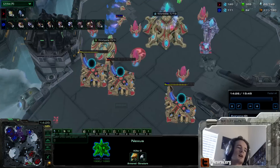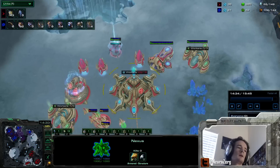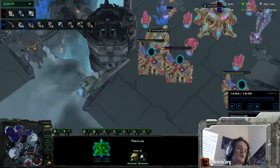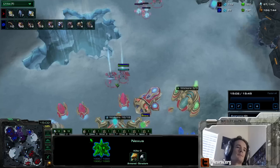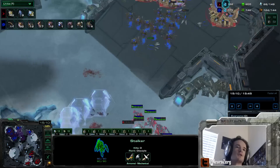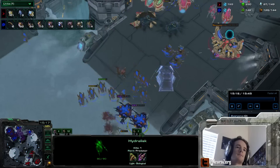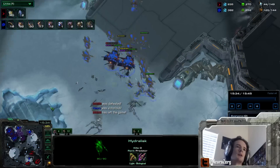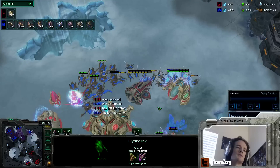And that's basically how you deal with Proxy Gateway and then get into a normal macro game after that. Not too much of note for the rest of this — just Stalker Sentry versus Ling Hydra. Hydralisk attacks like this normally aren't super great because Adepts are so common, but since this Protoss player went for Stalker Sentry Immortal, Ling Hydra is a good bet.